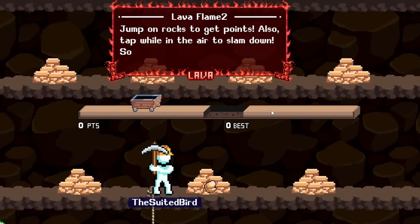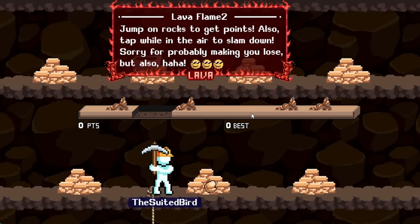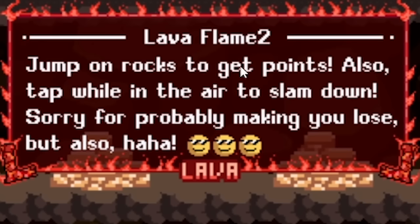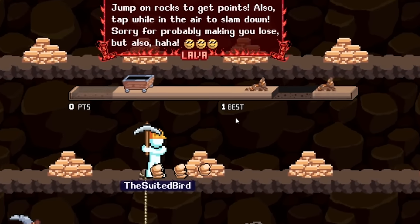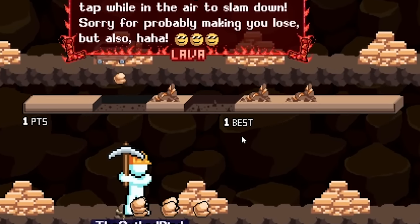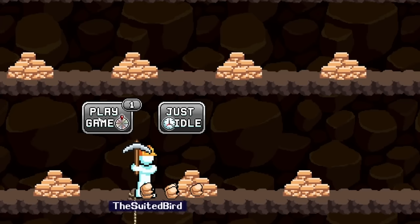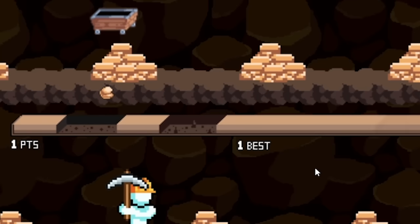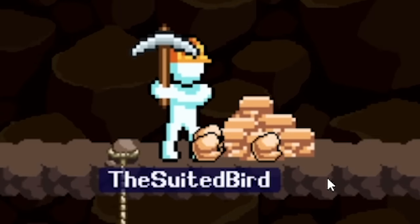We can actually do a little mini-game for this - let's see what that's about. Jump on rocks to get points - also tap while in the air to slam down. Oh, we gotta jump over that and then slam... I keep double slamming. I don't want to double slam. Alright, this is my last life, come on Matt you got this - boosh! Anyway, we're going to leave him just idling so he'll be mining away.